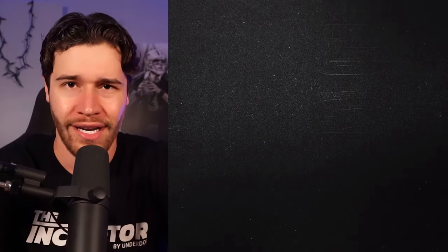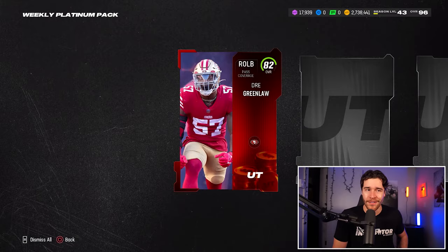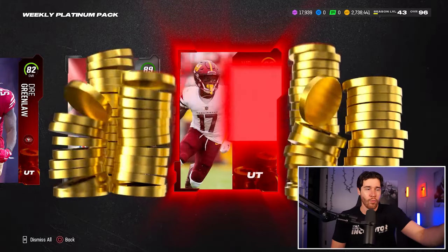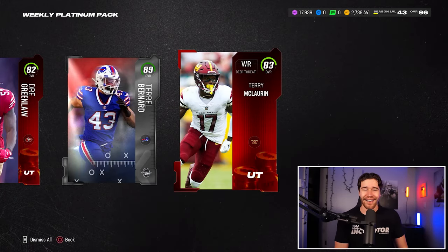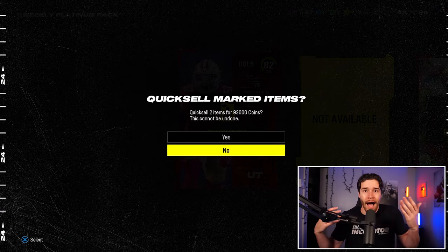We're looking for something good inside the coin quick sell option. We pull an 82 overall Drake Greenlaw — one of my favorite players in the NFL. And a Team of the Week 89 overall Terrell Bernard. Oh, two coin cards — I thought it was just one. 83 Terry as well. This pack ends up being really good in terms of quick sell value, that is why I'm taking the weekly platinum option. An 82 and an 83 overall pull combining for 93,000 coins — that's so much more than most cards you'd pull in Madden 24.